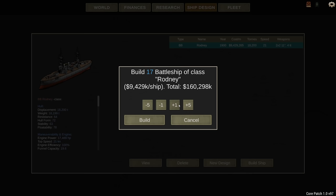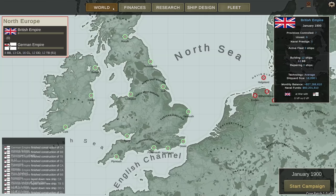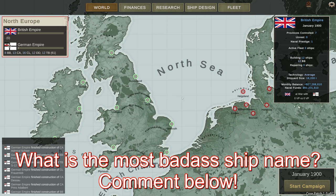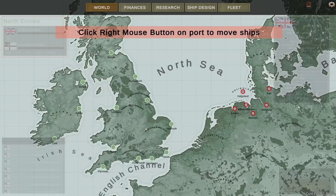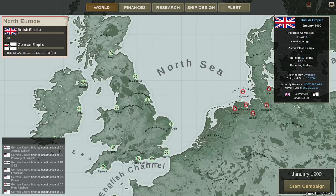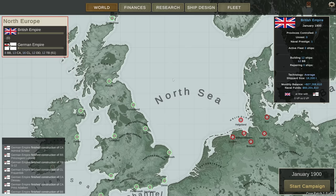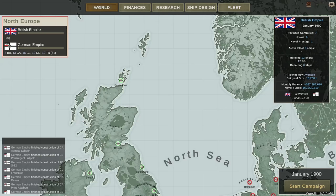I'm going to build a lot of these - I'm going to field 12 of them. That's the fleet. Now compared to the previous version of the campaign, we have access to the move ships button, which means I can more accurately set ships on any given locations. Let's have some of the ships on Scapa Flow - this one's going to be in Scapa Flow.